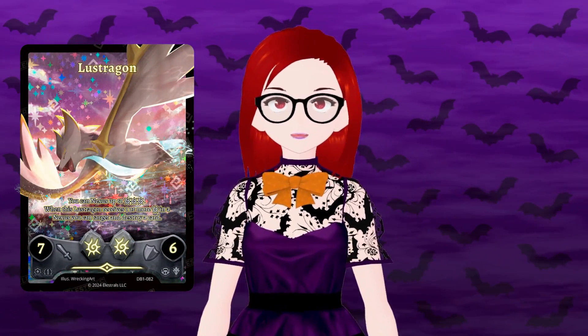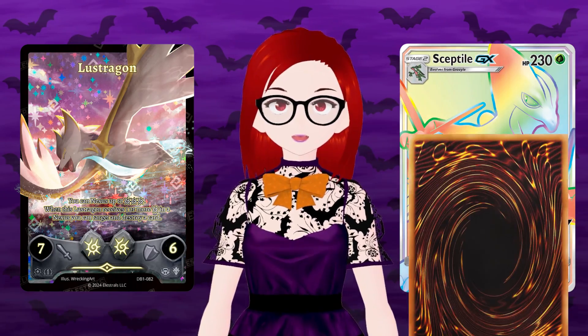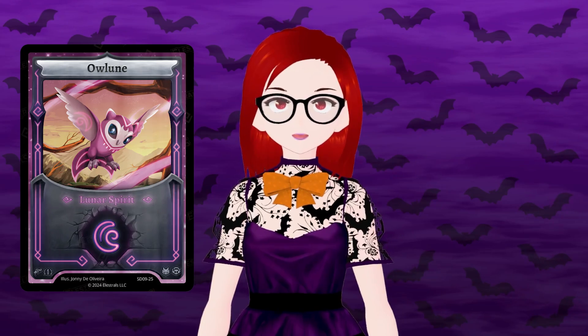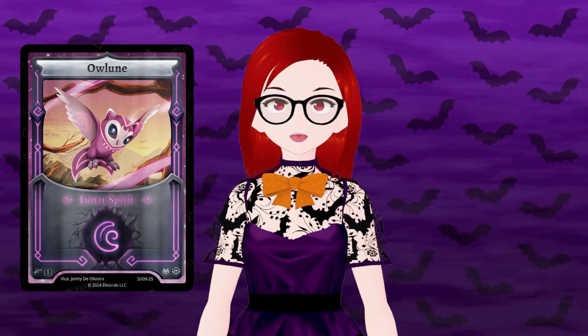For Elestrals with larger mana requirements, you can ascend them on an Elestral already on the board, like evolving a Pokemon, but more generically applicable like a tribute summon. That mana, called Spirits, is also your life points for the game. That means the more you extend, the less life you have, and the more damage you deal, the less options your opponent has to respond.